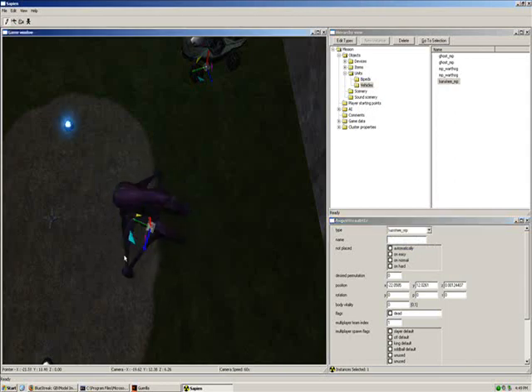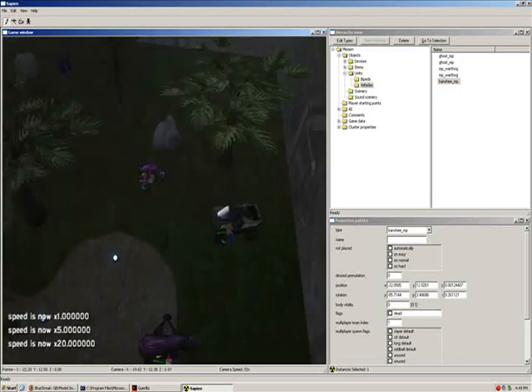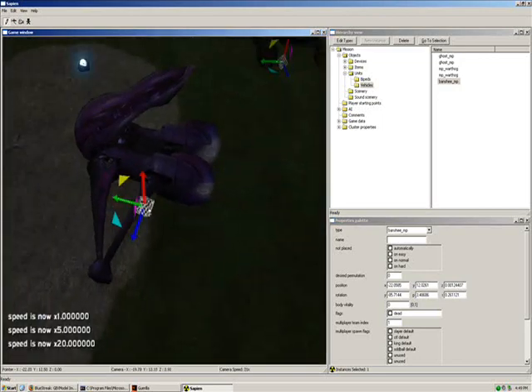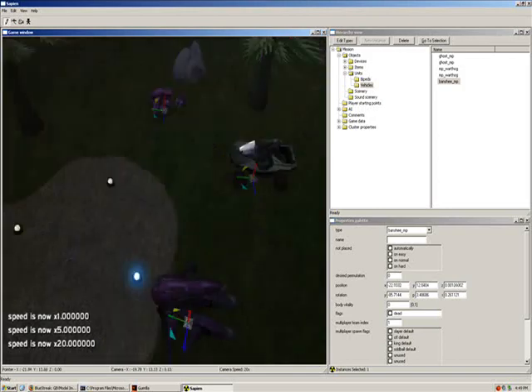Spin that around. Bring that back just a little bit here. Keep spinning it — you've got to grab the gray part, it's a little bit hard. If you get a little bit closer, there we go. That's better.